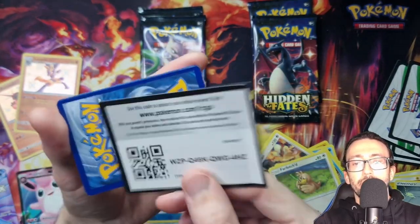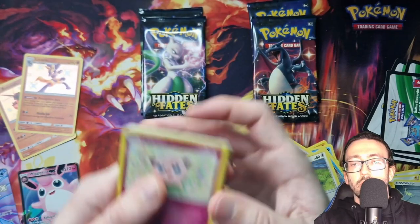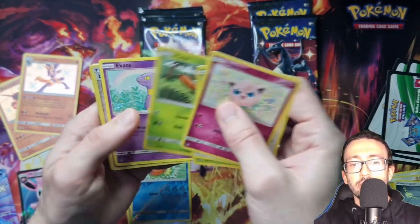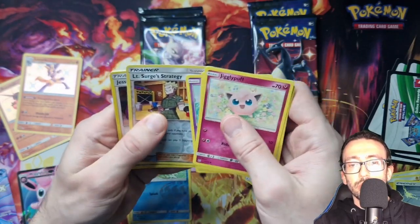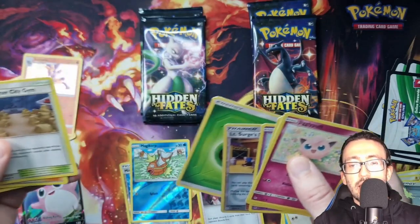So we've got Jigglypuff, Eevee, Caterpie, Paris, Ekans, Reverse Holo Trainer, Jesse and James, Energy, and some Trainer Cards.